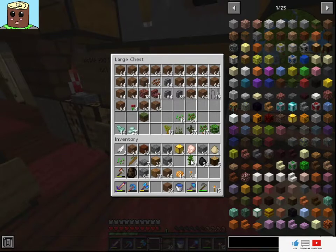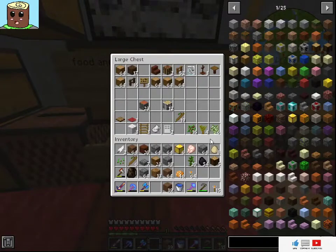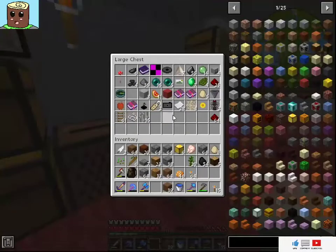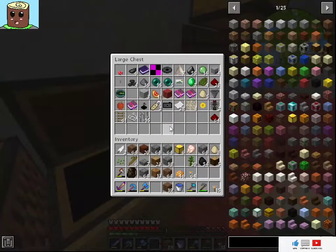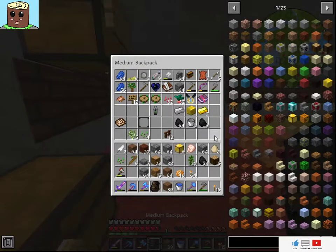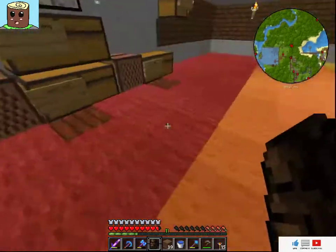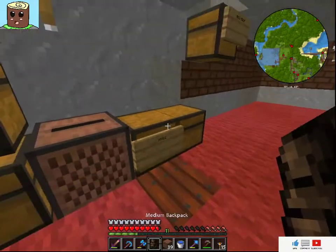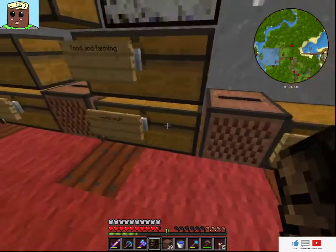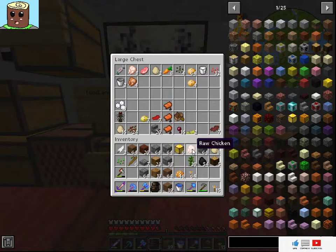I need 20 of them because I am going to use tons of stuff on it. Do I still have the bones on me? What do I not need? I think we can take this away — pop it in the food and farm chest. That chicken can also go away.